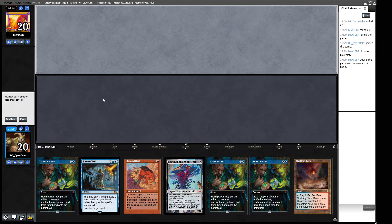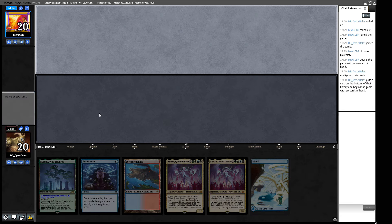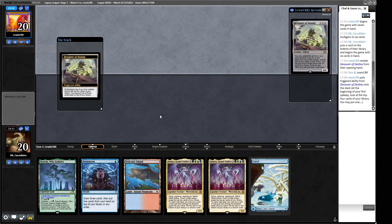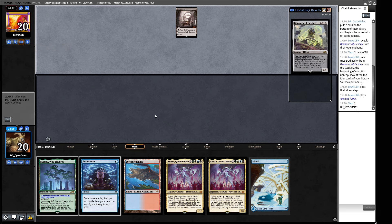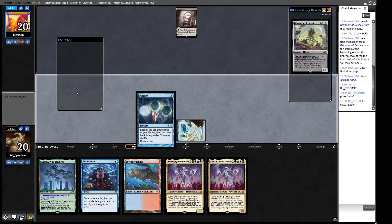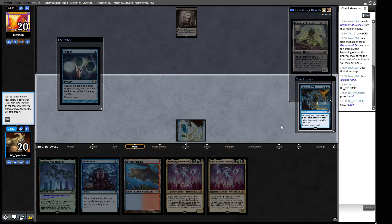For round four we've got another hand where we need some lands to kick things off. Do I want to keep a one-lander? We've been burned a few times — we'll be a bit disciplined and mulligan. We've got a lot of Ataxas but those are cards to put back with Brainstorm. We're looking at Eldrazi — this should be a matchup we're actually good at, because we get to mostly ignore what they're doing and just play something that goes over the top without worrying about counter magic.